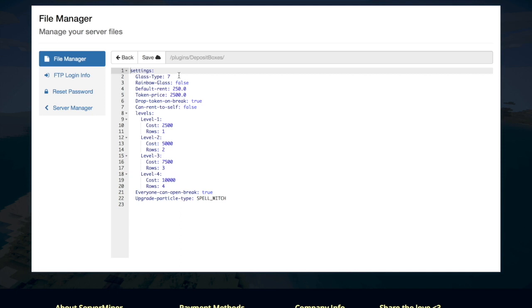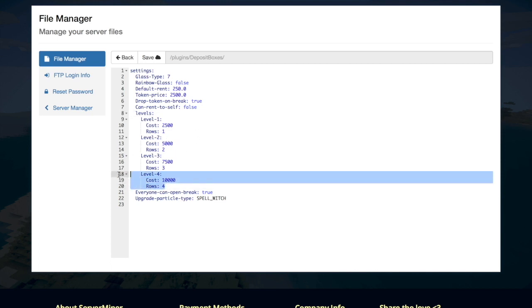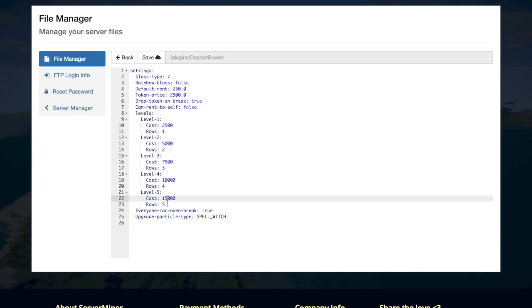The main file you want to mess around with is config.yml. In here we have a few things we can change: the glass type — whether you want rainbow-colored glass or default glass — the default rent, which is 250, the token price (the emerald we bought to create a deposit box) which is 2,500 by default, and whether it drops when you break the deposit box. Down here, number seven — can you rent to yourself — is false by default, but you could change that to true. Then we have all the different levels; every time you go up a level it gets more expensive. You could even create a brand new level by copying and pasting one of the previous ones — for example, level five could cost $15,000. The upgrade particle type is SPELL_WITCH.